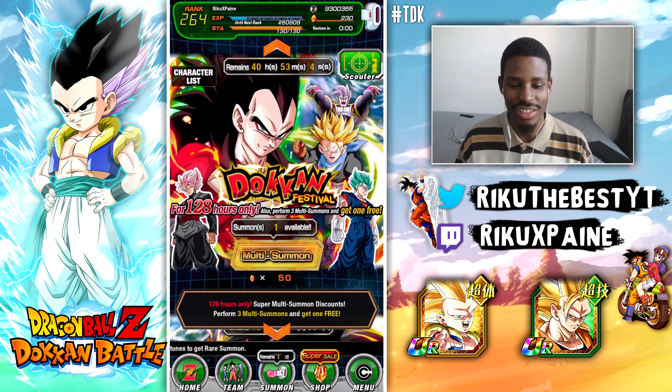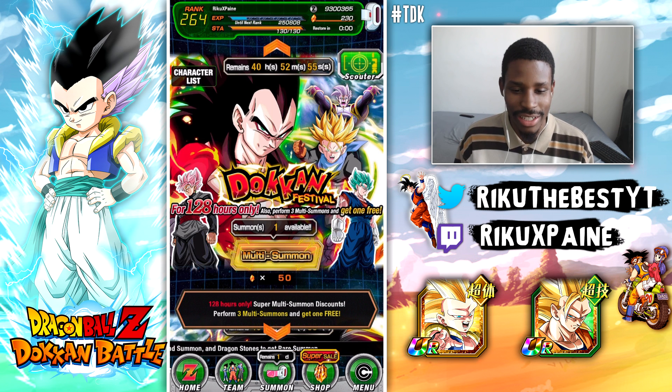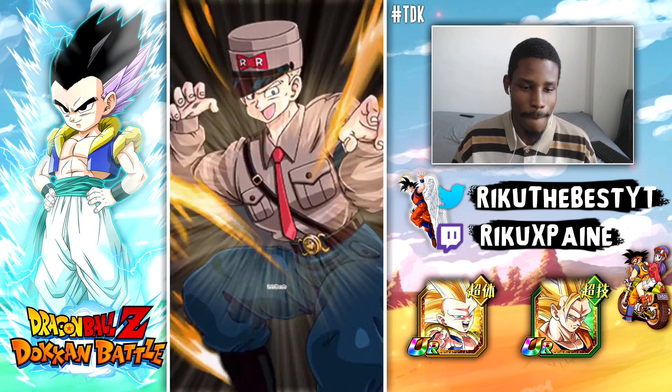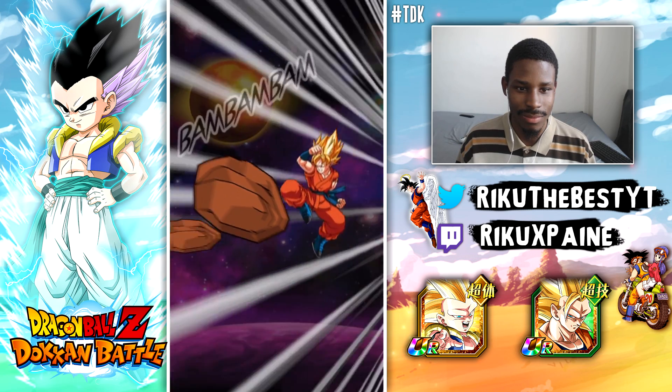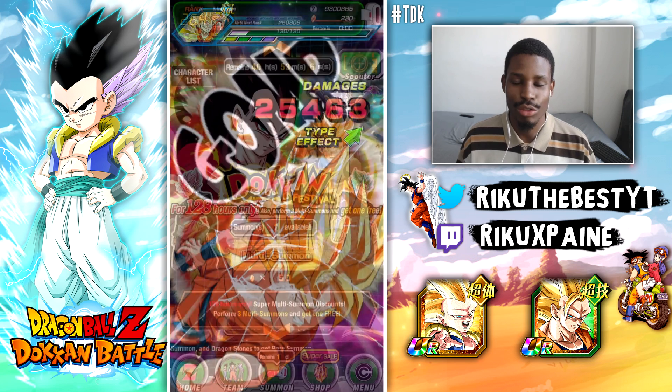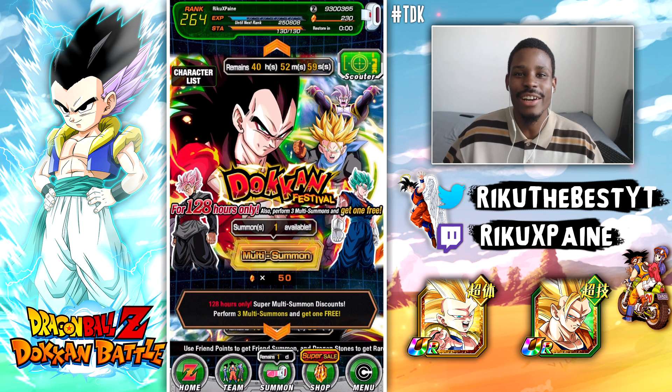0 out of 5. Get out of here, Super Android 13. Boy, I only used you just to get my Orbs from my Buhan team. Why are you even in this game? You should have been a GT character because you brought garbage. He throws rocks at the opponent. It's interesting and it's new, but I still give it a 1 out of 5. Plus, he didn't even stun the enemy that turn when I was playing the game.